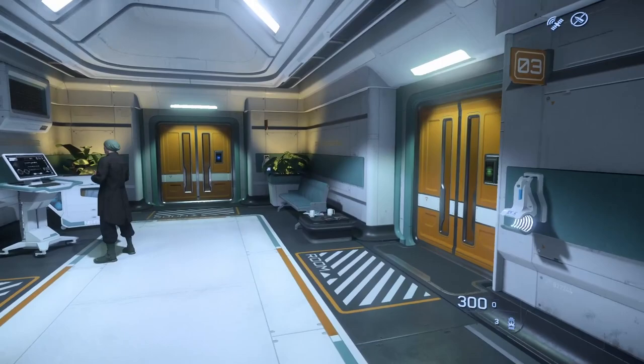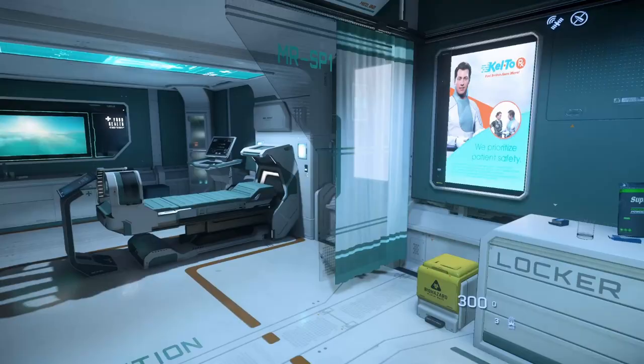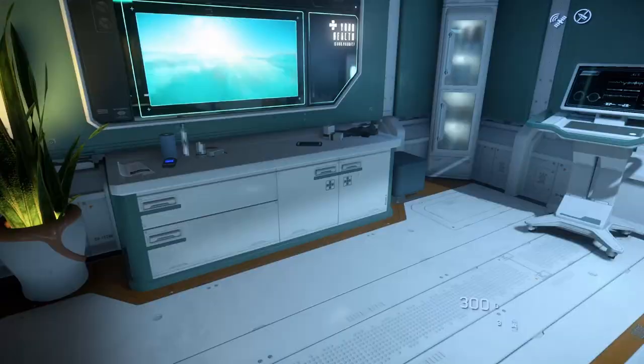You're going to come over here and try to open the door. If you've done this correctly and gone to the right room, the door will open for you. You're going to be in a basic examination room. You'll find that there is a medical bed and several menus with which you can interact.